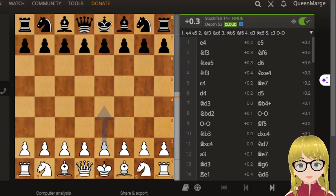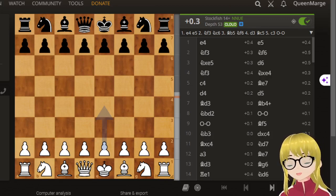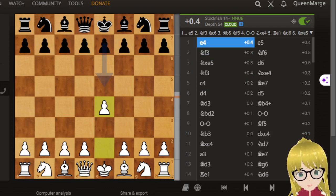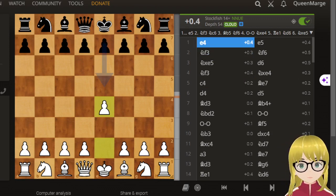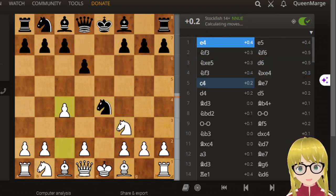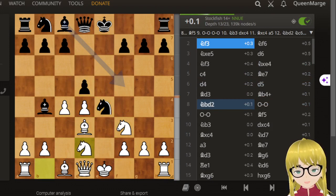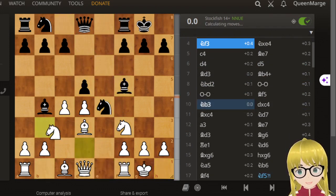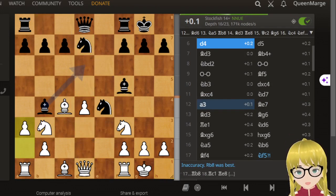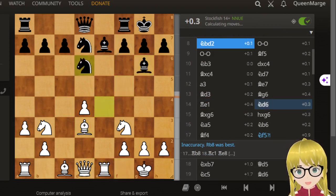Hello chess aficionados, I bring you this interesting game between Nakamura and Cheparinov — Naka versus Chepa. Naka is white and Cheparinov is black. This is a Russian Game for most of it. As you can see, black is trying to really rush out there — look how fast he is. White castles, black castles. It's still pretty even steven, so it was a very balanced game.